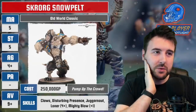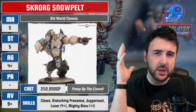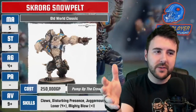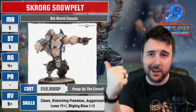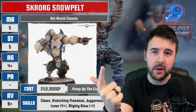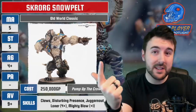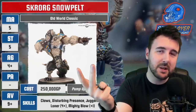When we look at what Skrog actually brings, 250k for a star player is a huge amount. At 280k you get Griff, one of the top three star players in the game currently. At 250k there's a whole bunch you can buy: Zug with Block, Greck and Crumbleberry — a full-on Bonehead dude plus a dude with Sure Hands, two players for 250k. Or if you want to be disappointed by a big guy in that price range, you can take Frankenstein and find him a little lackluster.